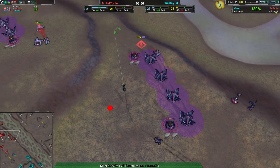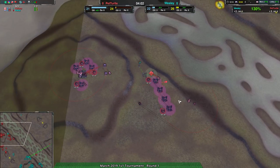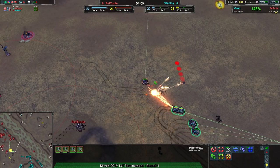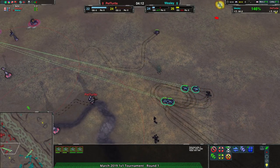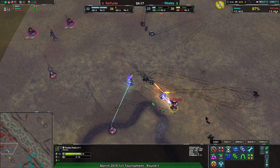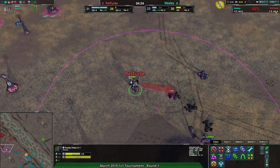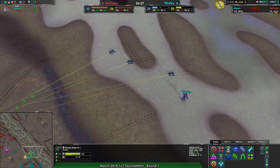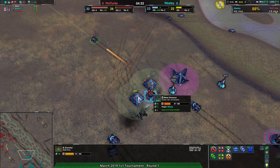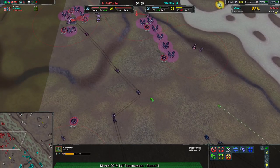On the northern side, we have some aggression from Wesley actually finding something — a little scouting damage. There are several Scorchers coming from further south that should deal significantly more damage and get rid of a dart for free. The commander tries to jump away, but why aren't the Scorchers going for it? This could be a free commander kill. The Scorcher set can't get in — the commander lives. Meanwhile, Pet Turtle's counterattack is quickly destroyed, not even managing to get a metal extractor. Just two Scorchers donated to Wesley — Pet Turtle is in a tough spot.